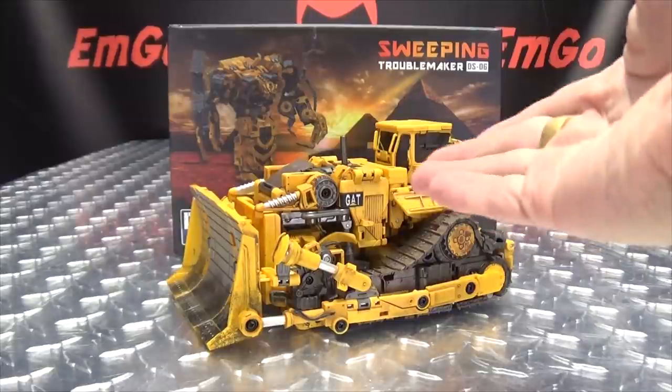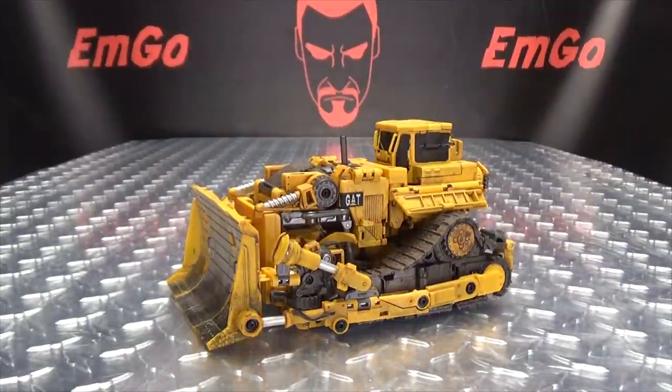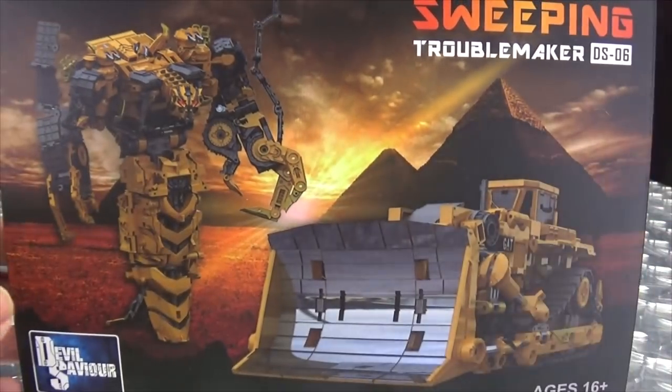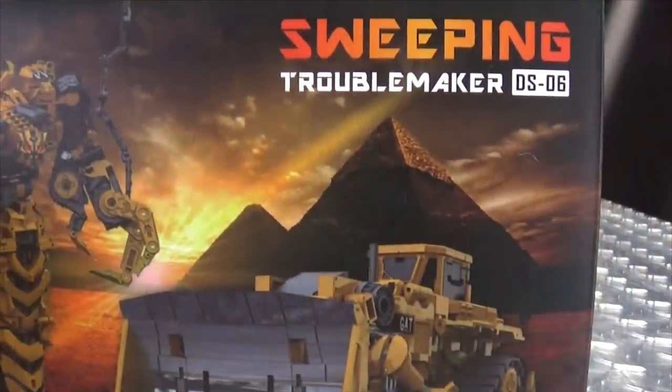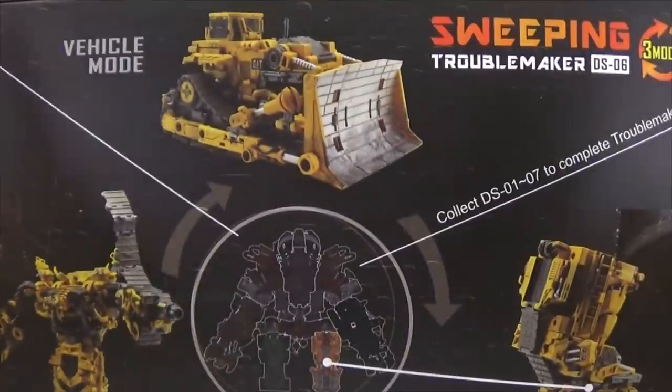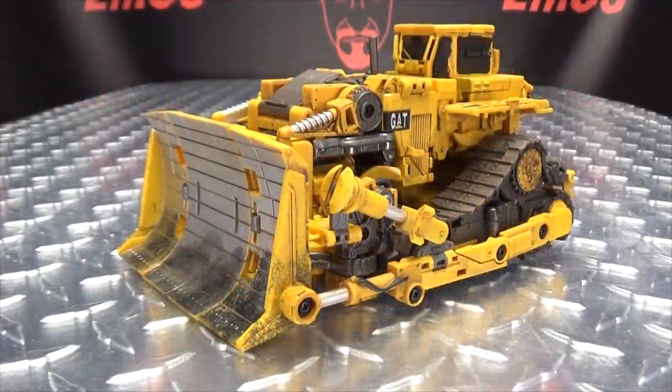So here we are, and first and foremost as always we'll take a quick look at the packaging. Right up front we have a lovely image of Sweeping in his robot mode. In his own mode, Devil Savior Sweeping, Troublemaker. On the sides we have Sweeping, up top we have Sweeping, on the bottom things and stuff, and barcodes. On the back of the box you have your obligatory product shots, this, that, things, stuff — and that's basically it for the packaging.